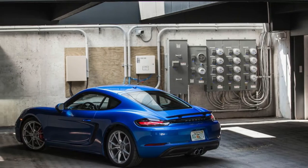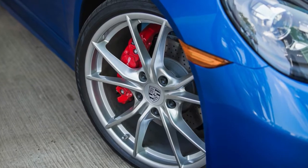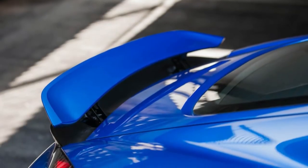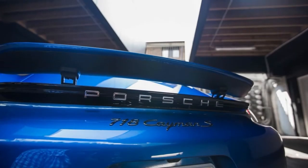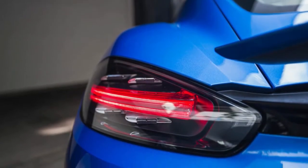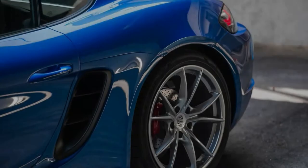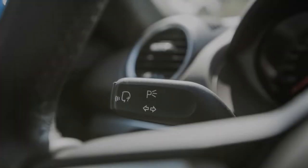The Sapphire Blue Cayman S we drove for this survey started at $67,350 before roughly $15,000 in options. We've previously tested the latest manual and automatic non-S Caymans and the automatic S. Given the launch control capability and exceptionally fast shifts of Porsche's dual-clutch PDK transmission, it's perhaps no surprise that the fastest Caymans are the automatics, with the base version reaching 60 mph in 3.9 seconds and the S in just 3.6.